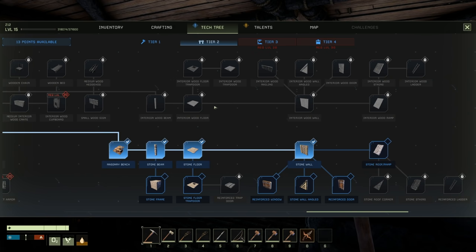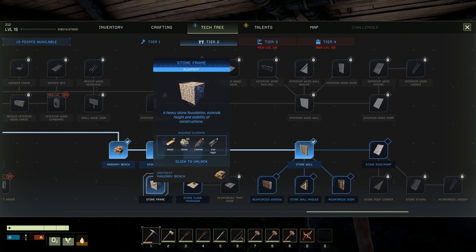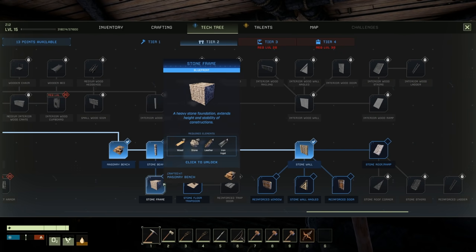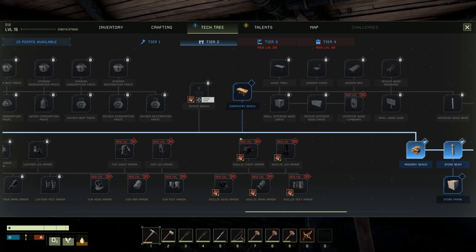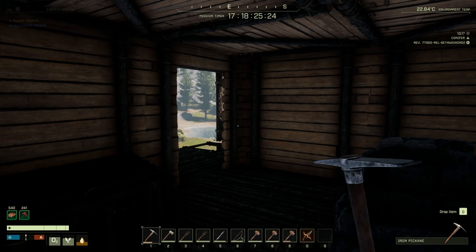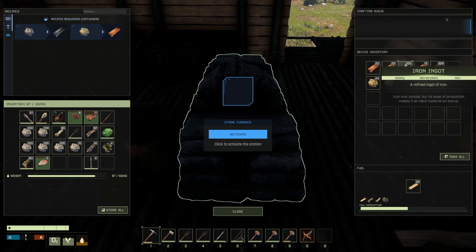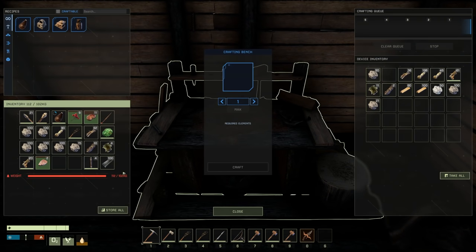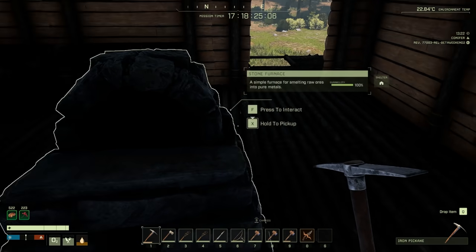Let's see what we need for our masonry bench - stone beam, stone floor, stone wall. We have 13 points available. I'd like everything, but I'm not going to use reinforced ladder because it's expensive. Stone frame, heavy stone foundation - I'm not really worried about that right now. What do we need for the masonry bench? 15 metal - guess what, we got 100! Let's get that going. I want the masonry bench right here so I can get to everything from one spot.